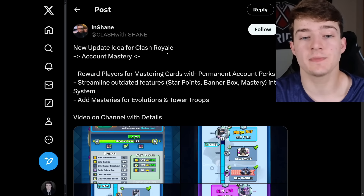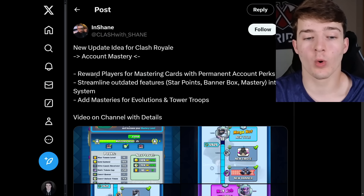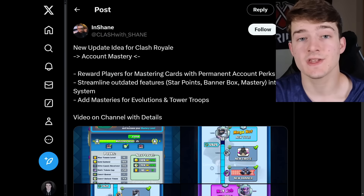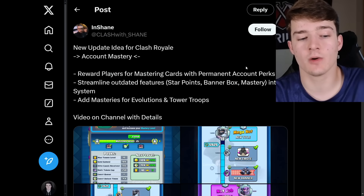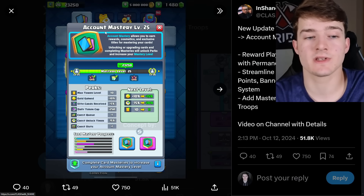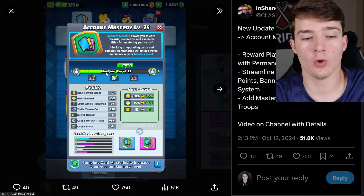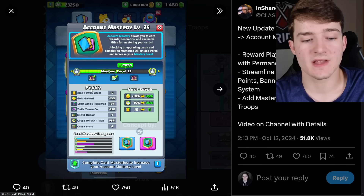The YouTuber Clash with Shane had a new update idea for Clash Royale: account mastery — rewarding players for mastering cards with permanent account perks, streamlining outdated features like star points, banner, and box mastery into one system, and adding masteries for evolutions and tower troops. You can see in the pictures it shows account mastery level 25, which allows you to earn rewards, cosmetics, and exclusive titles for mastering your cards. Unlocking or upgrading cards and completing masteries will unlock perks and increase your mastery level, with rewards like lucky drops and evolution shards.